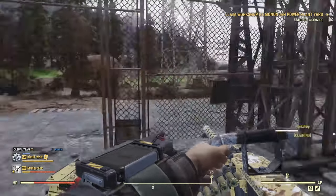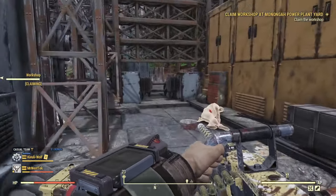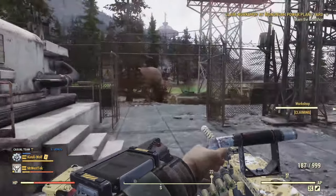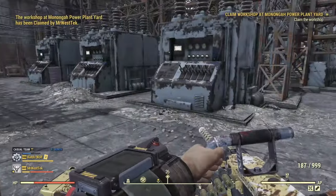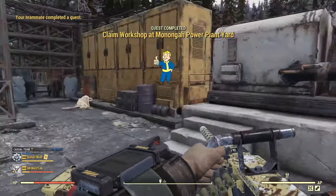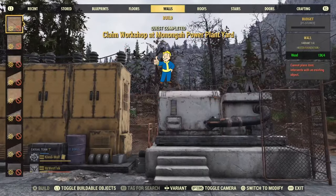Every 20 minutes you're going to get three fusion cores from each processor. So basically every 21 minutes, if you have all three power plants going, you're going to get nine fusion cores. In an hour you can get 27 fusion cores, which is pretty good — enough for some people for a month, or at least a week if you play a lot.